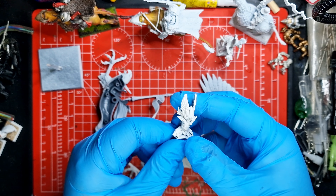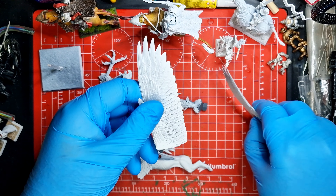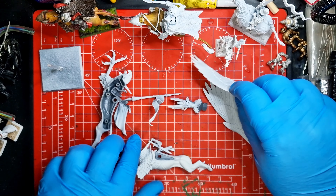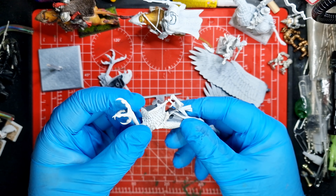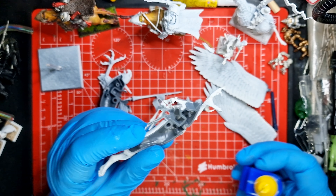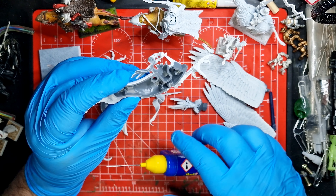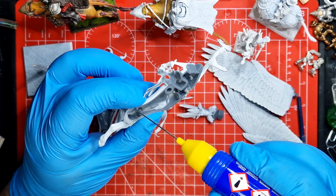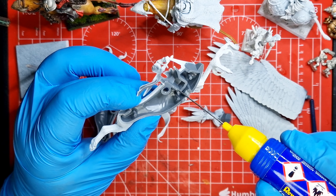These griffins are really cool — they came in the Isle of Blood box set and they come in five pieces that just need to be put together. The design of them is really, really nice. I like how they look like they're sweeping down ready to attack the enemy. So you want to just glue them together to make sure they all stick.